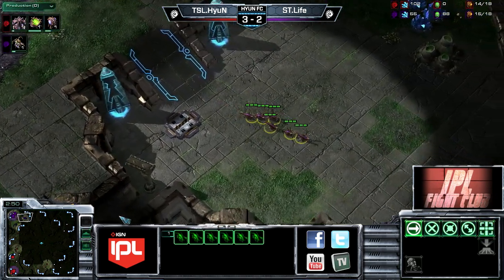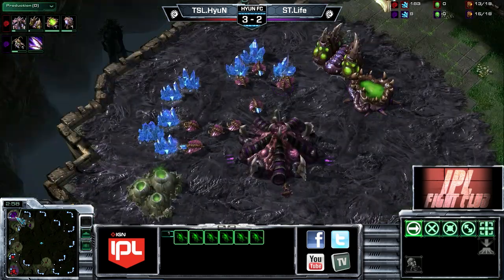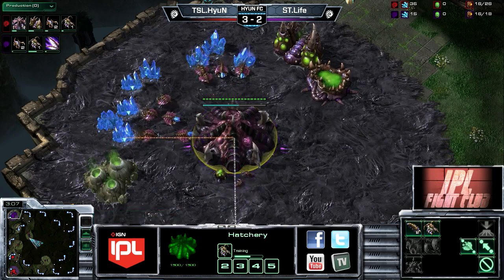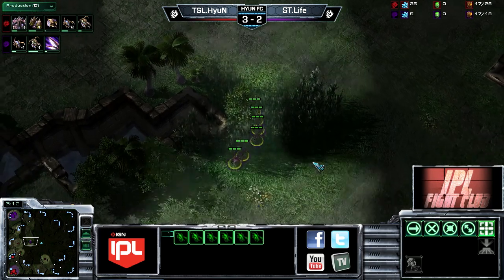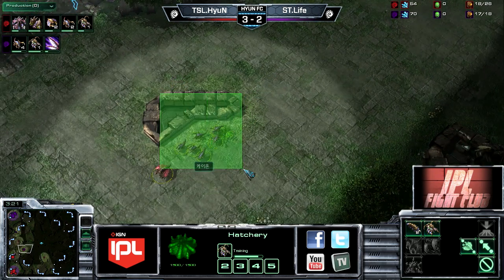Life is now moving out with his first initial group of Zerglings. The 10 pool is not the complete early all-in — it's going to rely a little bit more on speed. Life can pull out every once in a while a one-base speedling all-in, and he does do that from time to time. We may see a Baneling Nest put up here in a bit too. I'm not saying that is going to be the case here, but it could be.